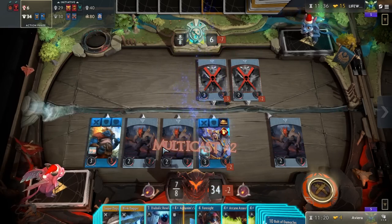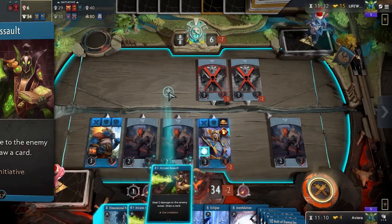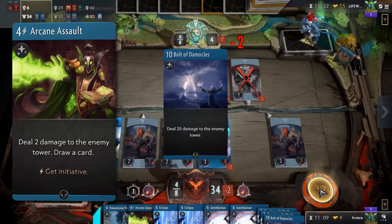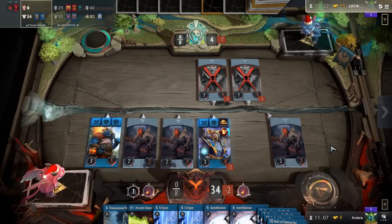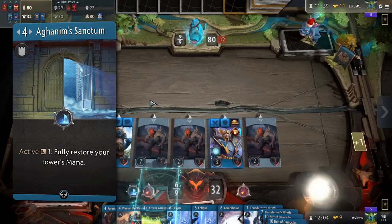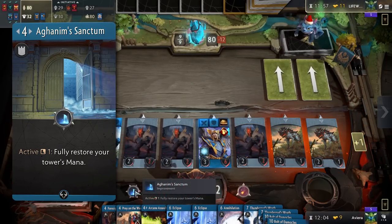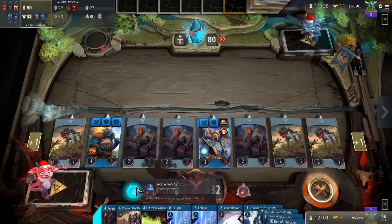All of the major board clears are present in this deck for obvious reasons. 3 Arcane Assaults are also here to provide you with the initiative needed to be able to cast them without your opponent being able to prepare. The two copies of Sanctum are there to be able to cast multiple draw spells or secure initiative with Arcane Assault. Occasionally, they can also enable a back-to-back Bolt of Damocles.